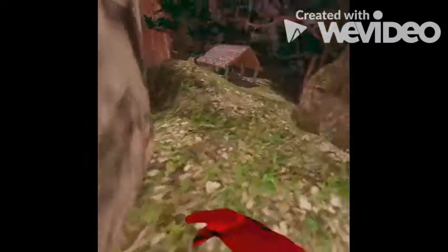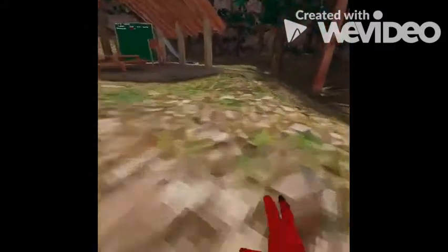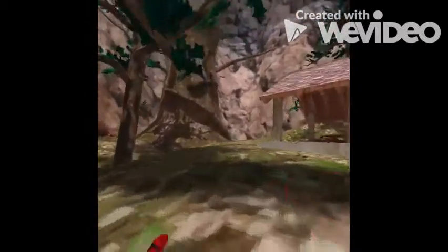Keep your hands flat to the ground and you'll be zooming across the map. If you want to learn how to wall climb, watch my other video — I'm not teaching that here. You can zoom across the map by keeping your hands more flat to the ground.